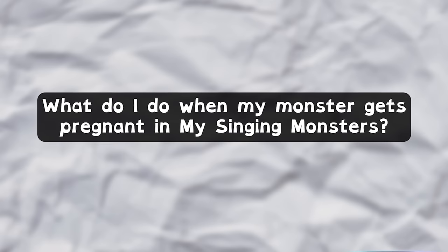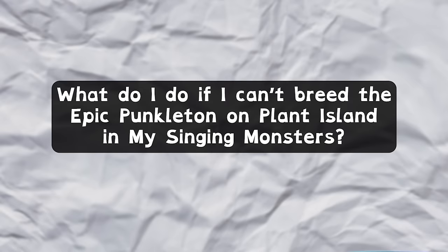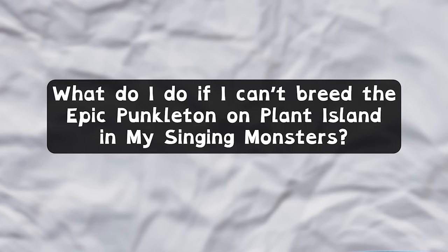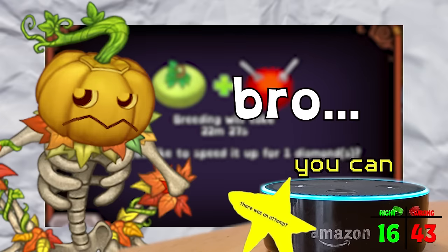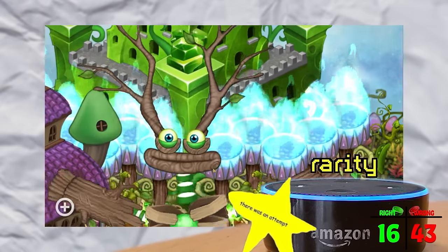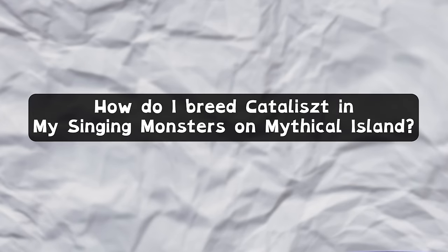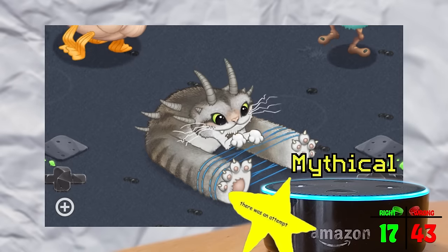What do I do when my monster gets pregnant in My Singing Monsters? "Sorry, I don't know that one." You mentioned it earlier! What do I do if I can't breed the Epic Punkleton on Plant Island in My Singing Monsters? "If you are unable to breed the Epic Punkleton on Plant Island, ensure that you have a sufficient number of torches on your island as they can increase the rarity of the monsters you breed." How do I breed Catalyst in My Singing Monsters on Mythical Island? "To breed Catalyst on the Mythical Island, you need to combine Catalyst with Hyaya Hay. The resulting offspring will be a weasel." That's right — you got that.